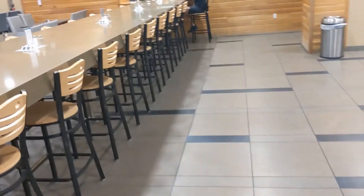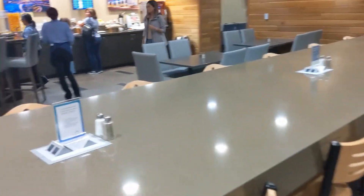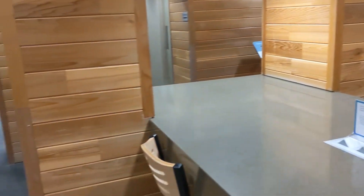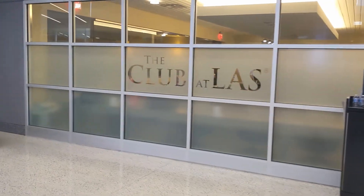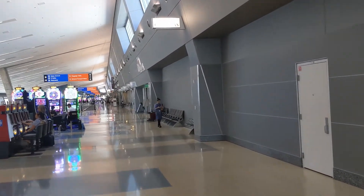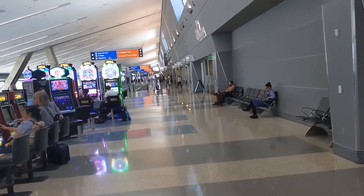As we enter the lounge, you can see there is a lot of seating, the bar, a lot of seats, and some food — let's check this. The main club at Terminal 3 is the Club at LAS, right here, which is opposite gate E2. I'm going to go in there and see what it's like. Even at the airport, you cannot escape the casinos.